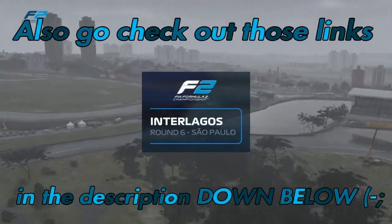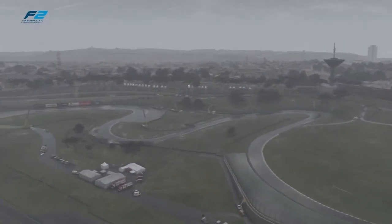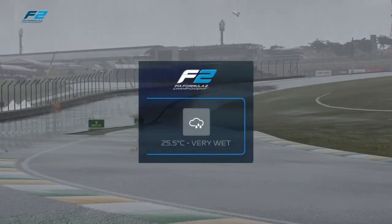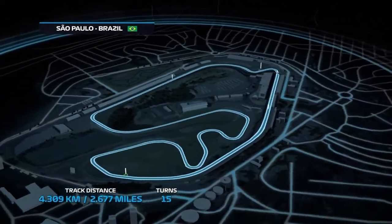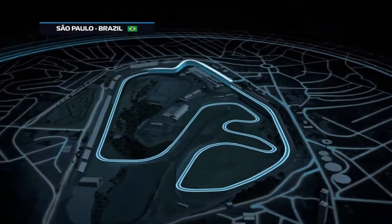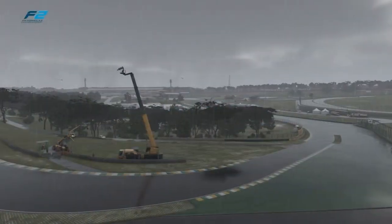It's finally here — race day. The Autodromo Jose Carlos Pace circuit has been home to many exciting events in motorsport history, and I have no doubt today will be just as memorable. Fifteen corners make up the 2.7 miles of the Brazilian circuit. Turn 1 provides an excellent opportunity for overtaking but also the most challenge, requiring pinpoint accuracy — which will be even harder in the wet conditions we're experiencing today.